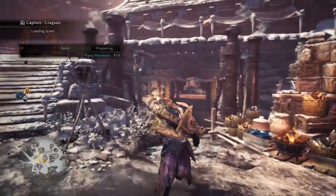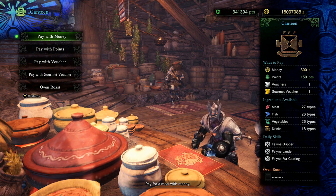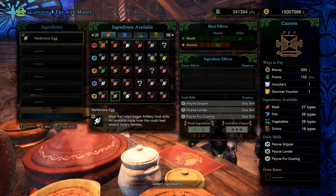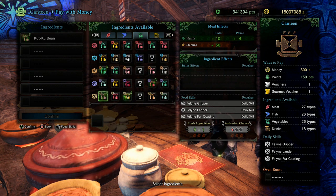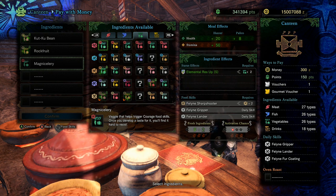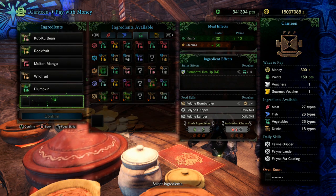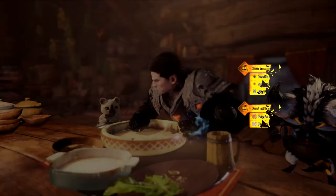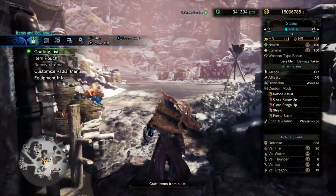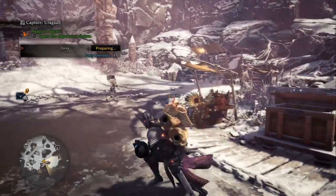Let's go ahead and eat a meal. When we eat for this particular weapon, what we're most interested in is the Bombardier Skill. The Bombardier Skill is made with four ingredients from the bottom row. We got two fresh ingredients in the bottom row, and we'll fill the rest with veggies. There's Bombardier. We're going for Elemental Resist Large — we have a fair chance. It propped. Our Fire Resist is 26, which means we're over the 20 threshold so we won't take any tick damage from Fire Blight.